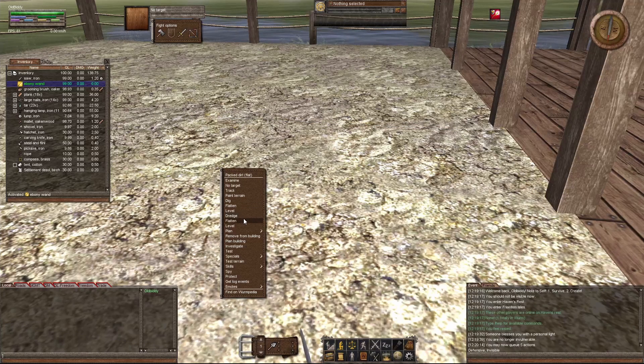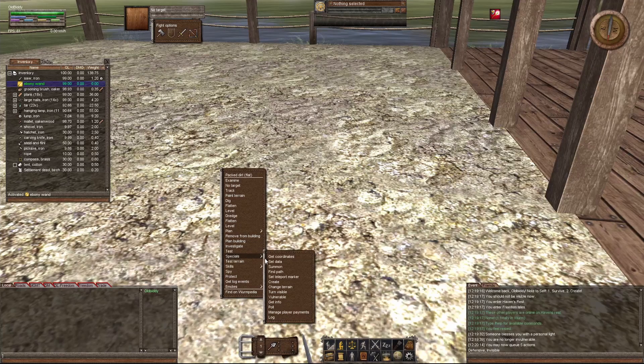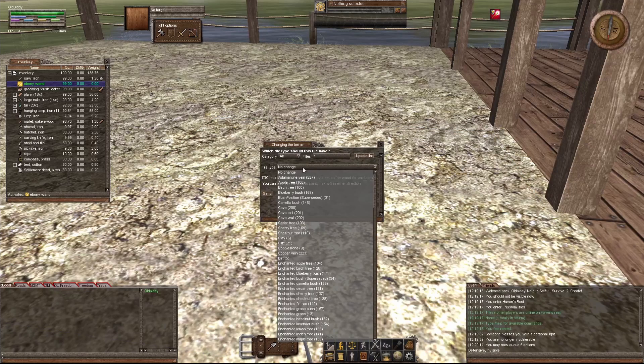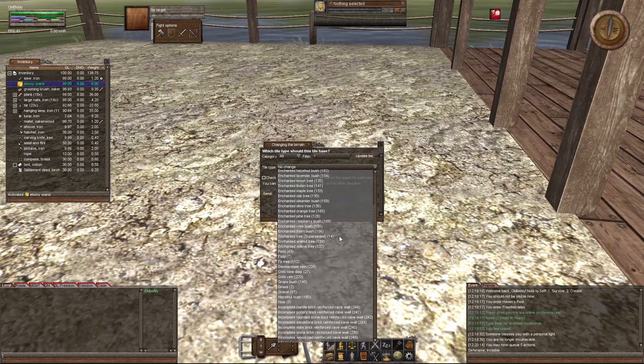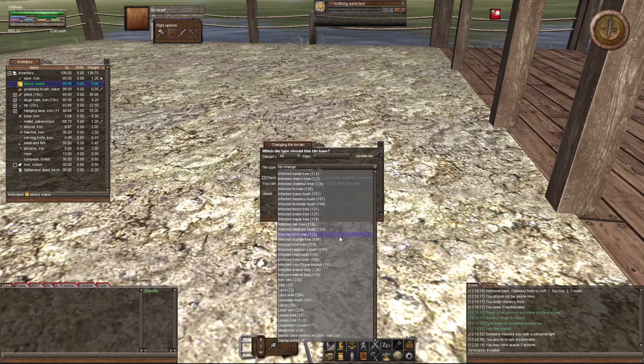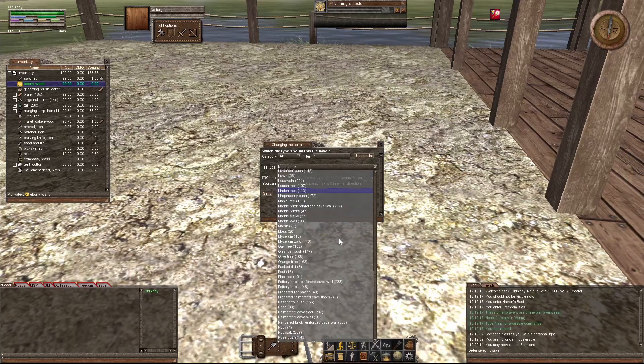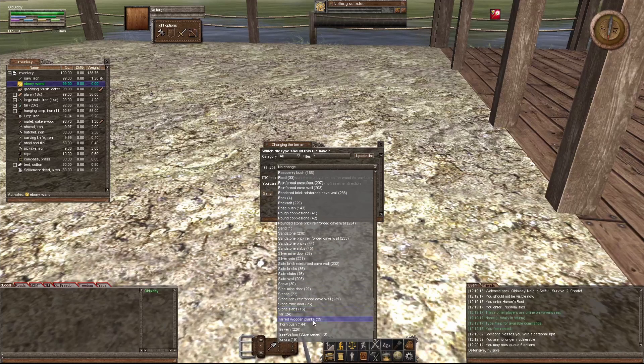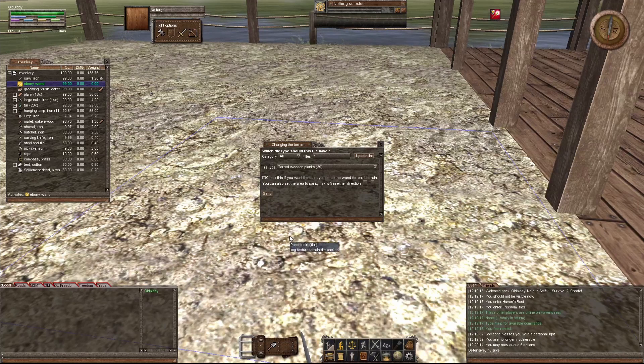Go down, make sure your wand is active. Go down to Specials, Change Terrain. Hit that little down arrow there on tile type. And I can go down to Tarred — I think it's Tarred. Tarred wooden planks.